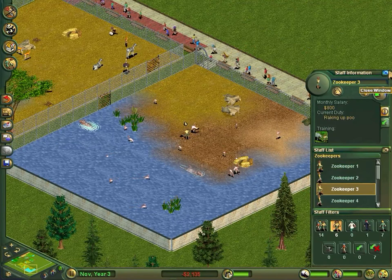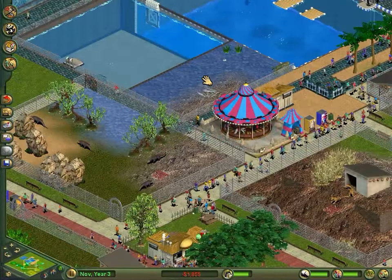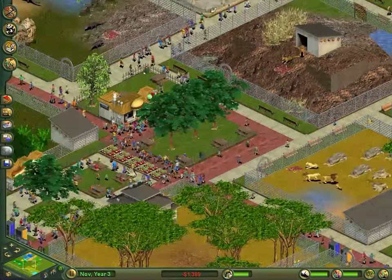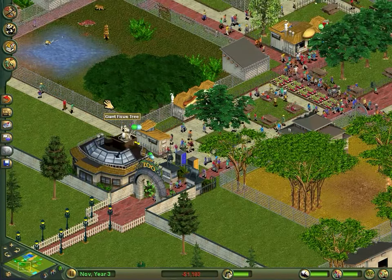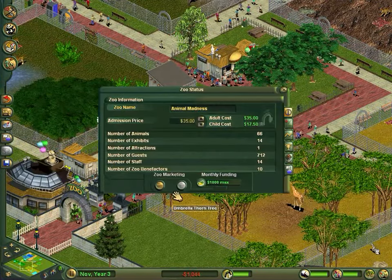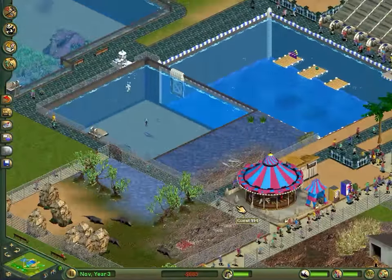It's the zookeepers, they're the ones taking up all the money. We're getting about $800 per zookeeper, so that's a lot of money. I just don't understand this game - it's frustrating because we've got a big, pretty successful zoo and loads of guests coming in. We seem to get somewhere with the money and then it just drops back down again. I might just turn off the monthly funding.